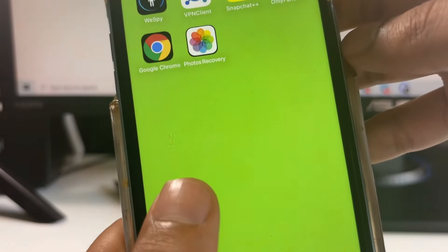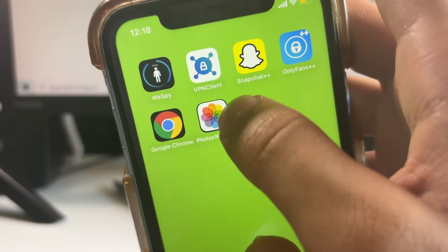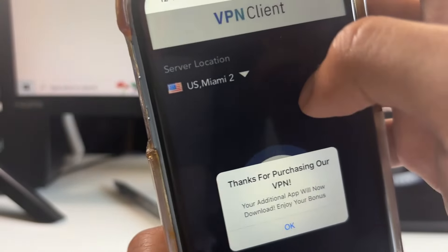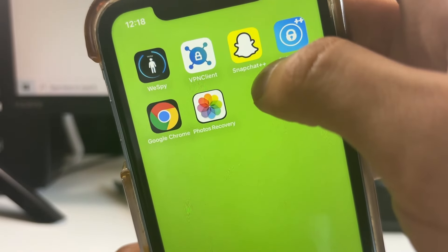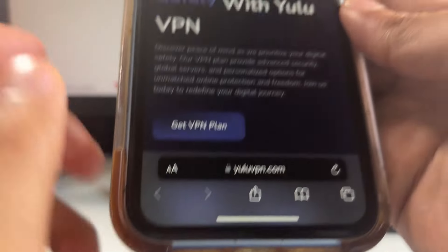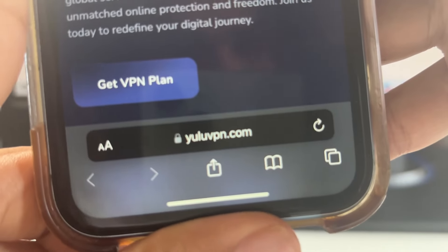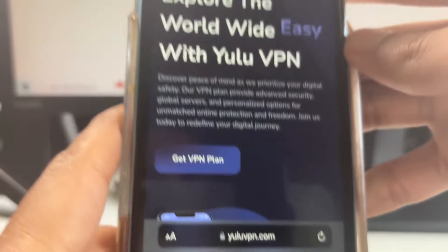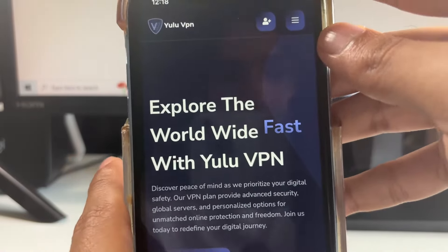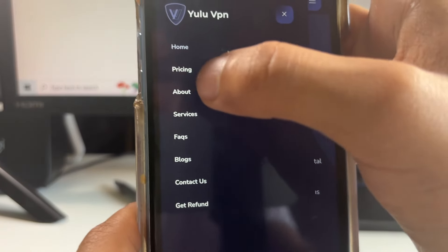It's the easiest way to get unbanned or fix the Snapchat device ban. How exactly do we get this VPN? We need this VPN client in order to get this app which will remove the device ban and give us all those features. What we have to do is go over to yulu.com — I'll zoom in so you can see it. You have to come to this site on your iOS or Android phone.